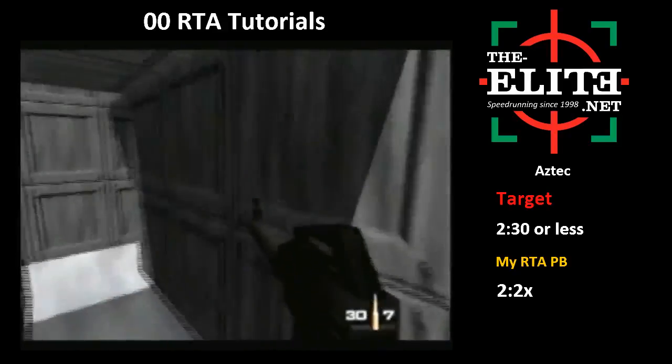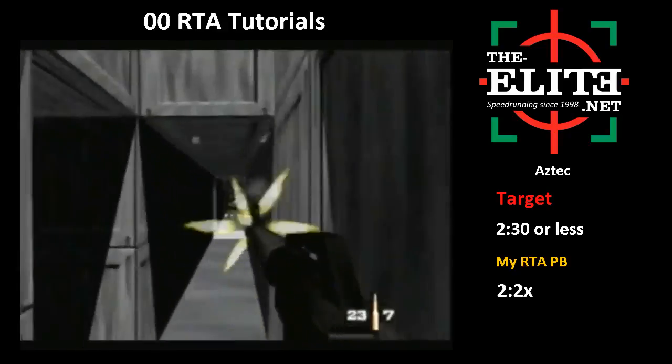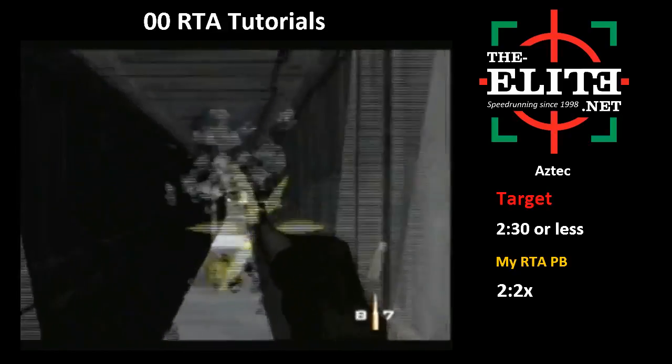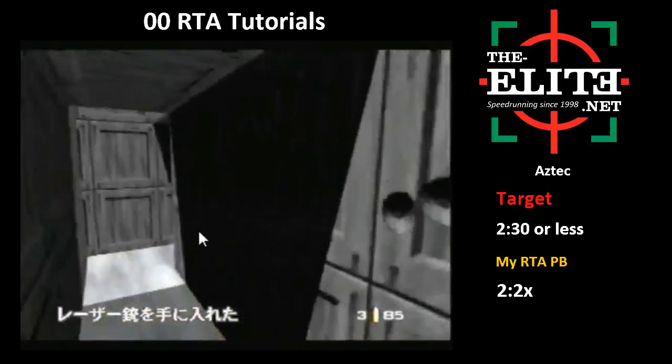Sometimes it doesn't explode because of weird lag things. But this section here - discharge with the AR33, kill two or three more guards. There might actually have been a laser guard I need to lure out. Usually there are two laser guards, and one doesn't lure out of the big room. I haven't found an efficient way to lure him out yet without luring other guards or wasting time, so if anyone finds a better strat for this part, let me know.